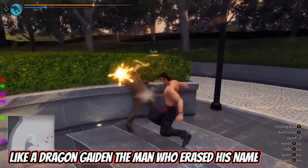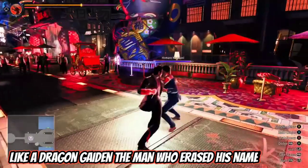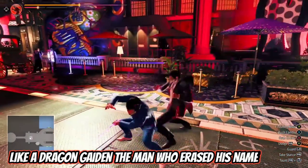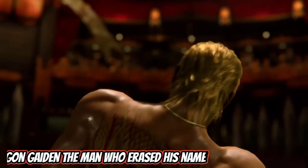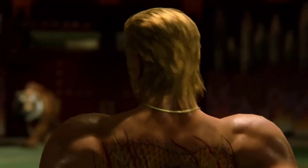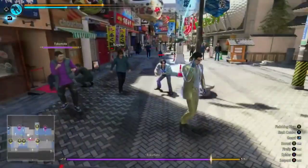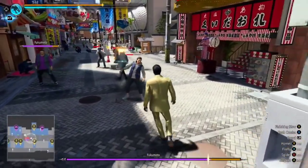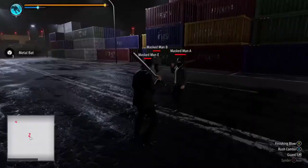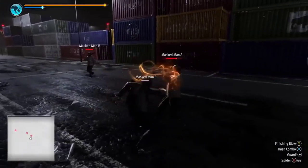You might think of Like a Dragon Gaiden: The Man Who Erased His Name as nothing more than a brawler, given the fact that these characters use their fists a lot. However, like any good Yakuza would, they have access to weapons that they can unleash on foes. So pick up what's near you and use it. Let them know that they shouldn't have messed with this shadow dragon when he had already made the ultimate sacrifice. There will be plenty of enemies to face, so unleash upon them to get some catharsis while you play. Or, you don't have to use the weapons.